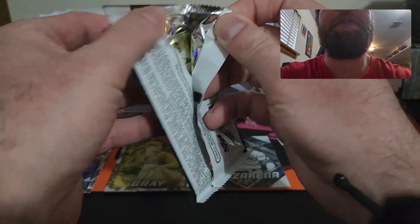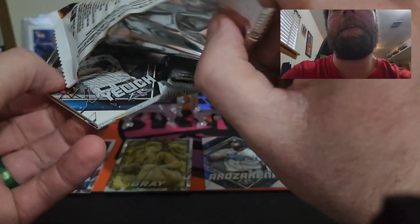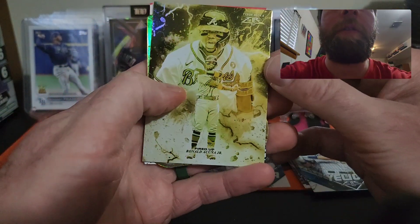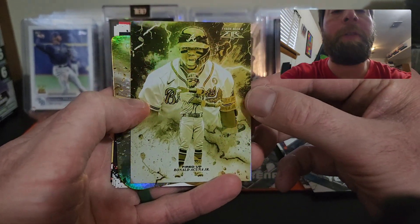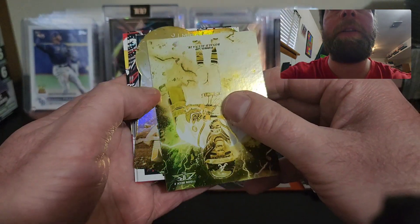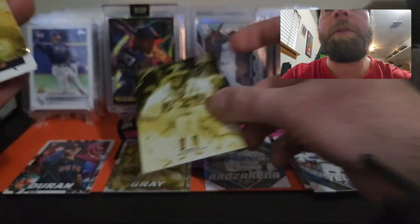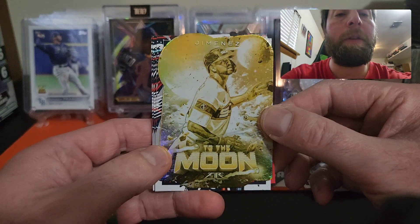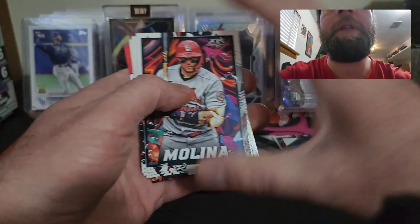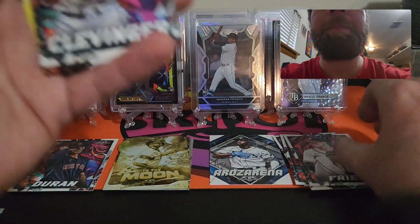Next pack — I'd love to pull an auto. Christian Yelich to start things off, we have a Ronald Acuña Jr. — looks like it's a Fired Up insert, very cool. We have a To the Moon card, and I do like those a lot. It's Eloy Jiménez. There's the Fired Up insert and the To the Moon — those are nice. Yadier Molina, then Fried, Clevenger.